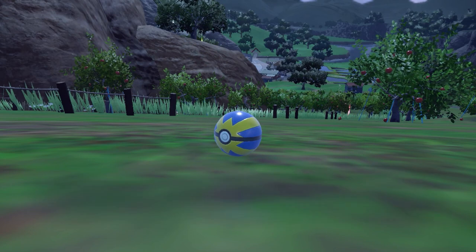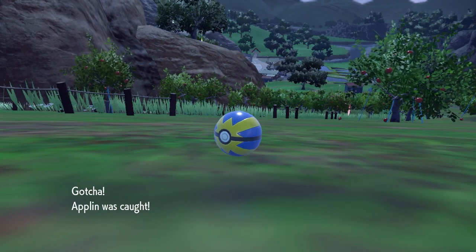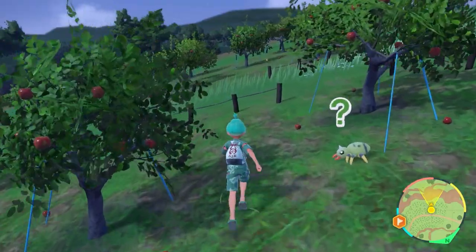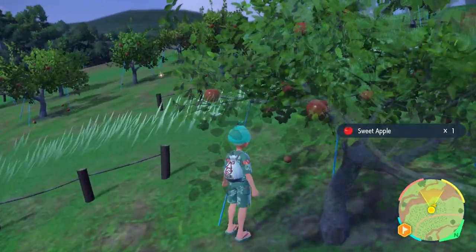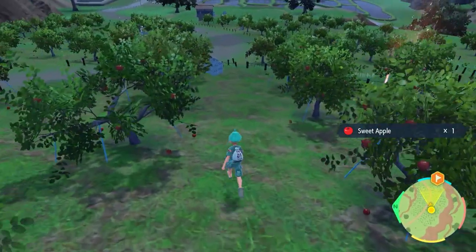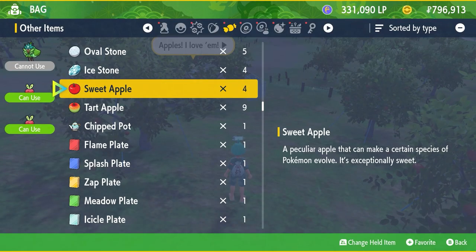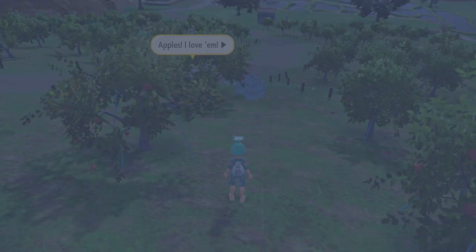Now once you have caught your Applin, you've also got the option to evolve it into Appletun and Flapple as well. The Tart and Sweet Apples are in abundance around this area as shiny objects you'll be able to pick up, so if you do want those alternative evolutions later on in your playthrough, this is a great spot for those.